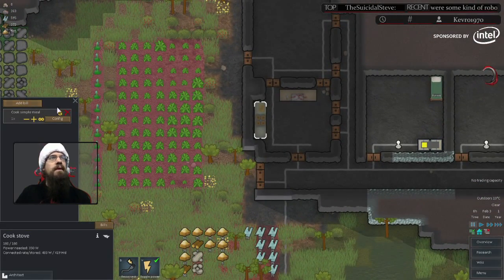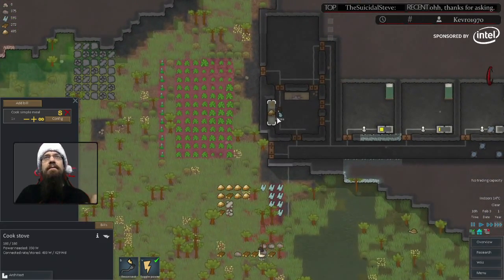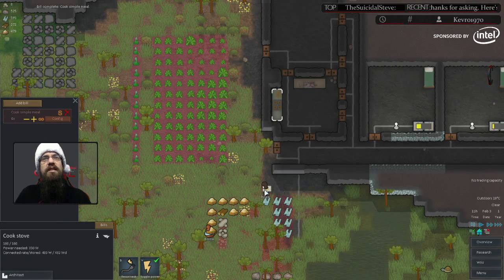We're going to click 'add bill — simple meal.' We can also make fine meals and lavish meals, but you need to be higher levels in cooking skill to actually do that. So we're going to cook the simple meal. What that did is put one simple meal to be made on this cook bench — just one. What will happen is Renea, who was a priority hauler, won't cook while there needs to be hauling. So we're going to set her cooking as priority one. Right when she did that, it immediately dropped down to zero and they're not going to cook anything else.